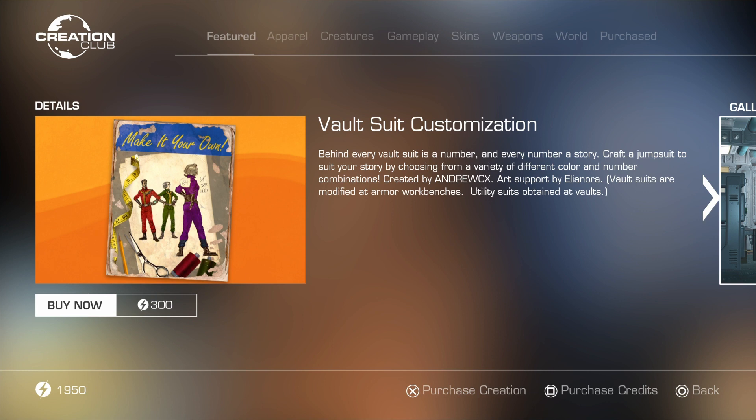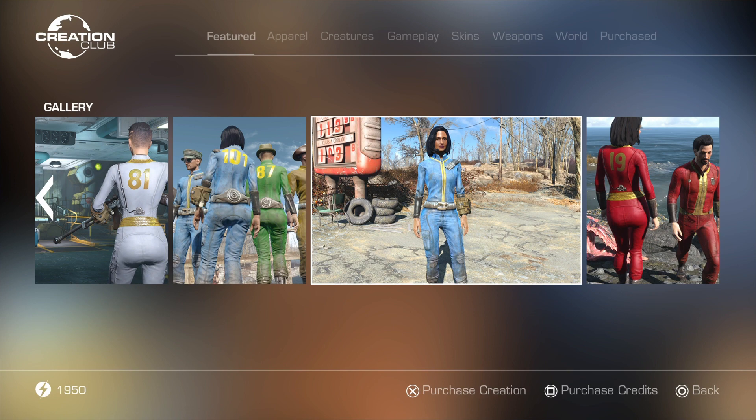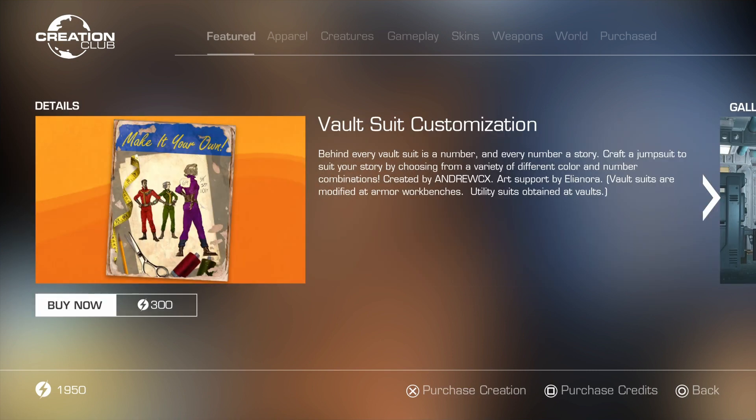I'm glad this update is coming out because it adds more stuff to a game I already like to play, though I've kind of lost interest recently over the last year because it's getting kind of old. But now it's going to come off the shelf again. Vault suits are modified at workbenches; utility suits are obtained at vaults. There are two versions: the classic one — same as Fallout 3 — and the Fallout 4 version. You can see all the numbers and options available. Colors include white, black, blue, green, yellow, red, orange, and purple — probably a lot more.